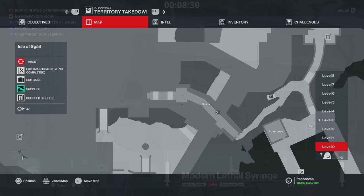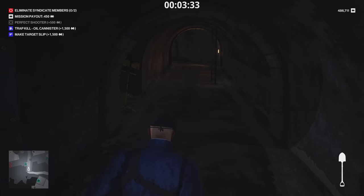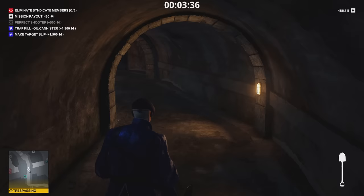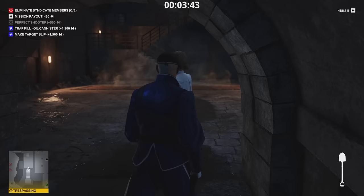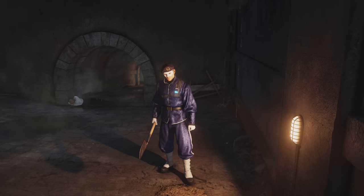Next is Isla Sgàil. If getting the Hackle 9S Covert from Mendoza proves unsuccessful, come here, grab a shovel, and head into this little tunnel or catacombs. This is actually the best reliable place to get the Hackle 9S Covert because with Mendoza you need to be lucky — the safe needs to have spawned and the guard needs to be one of your targets.